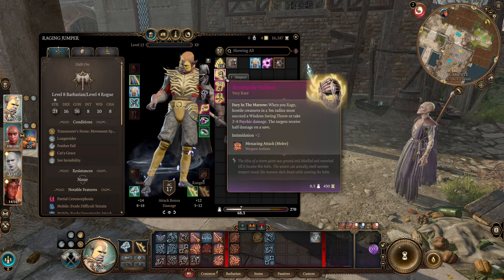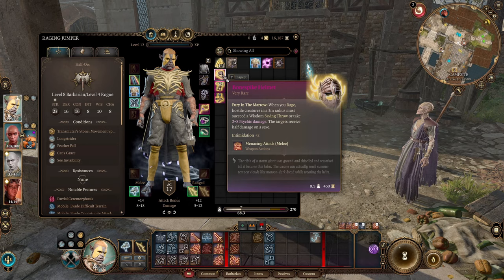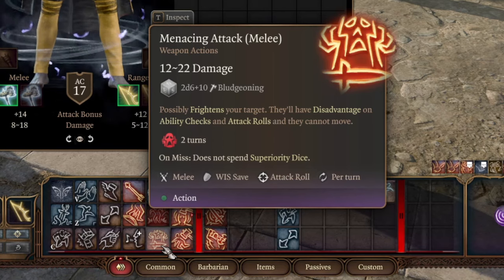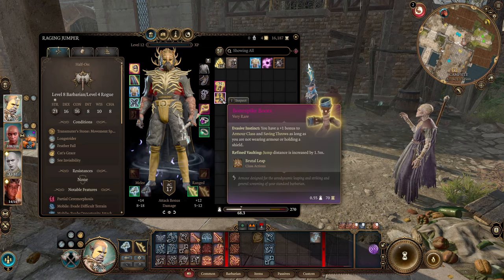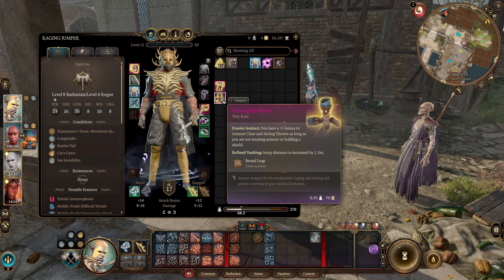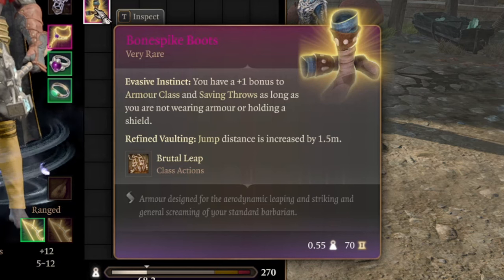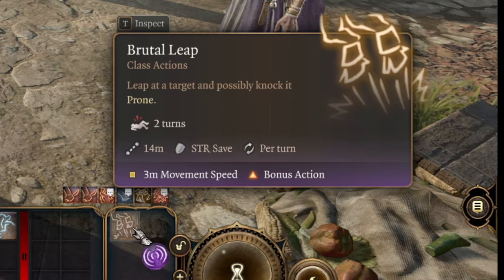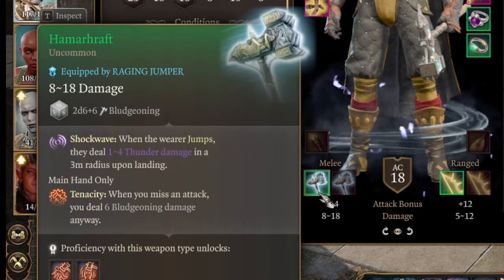The Bone Spike Helmet causes creatures in a 3-meter radius to make a Wisdom saving throw when you rage or take psychic damage — a very nice helmet. It also gives you an attack that can frighten enemies, usable every turn — a really strong attack. The Bone Spike Boots give plus 1 armor class, and because we're playing without armor and shield, we get the Brutal Leap action, increasing our jump distance by 1.5 meters. When leaping on targets, they are possibly knocked prone.